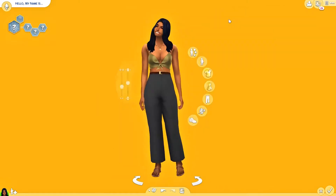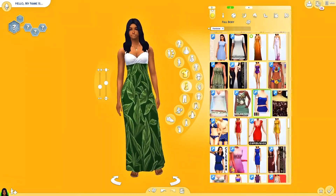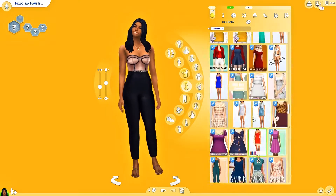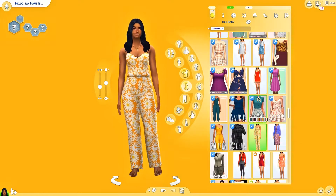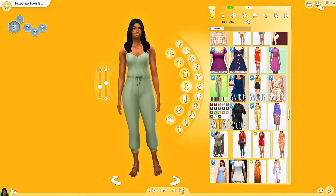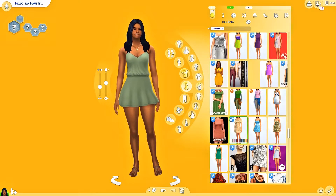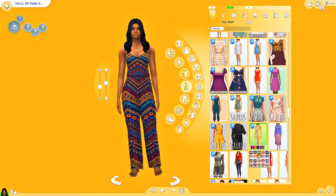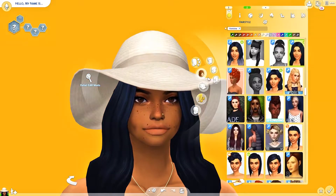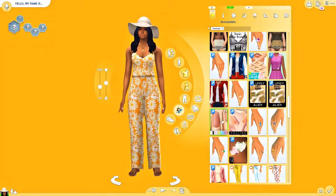I will hopefully link down below the custom content I used on this sim. There's only two outfits, just because I don't do all of them. I will link the main CC I used — the freckles, the hair, the skin details — so you guys can download the same stuff. I'll also be doing extra videos on skin details, eyes, and my must-have CC items. I'm pumped and ready for more content this month of September.